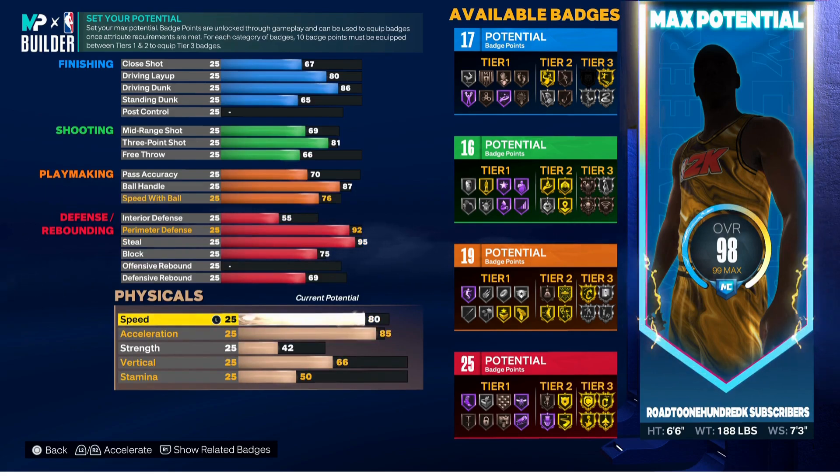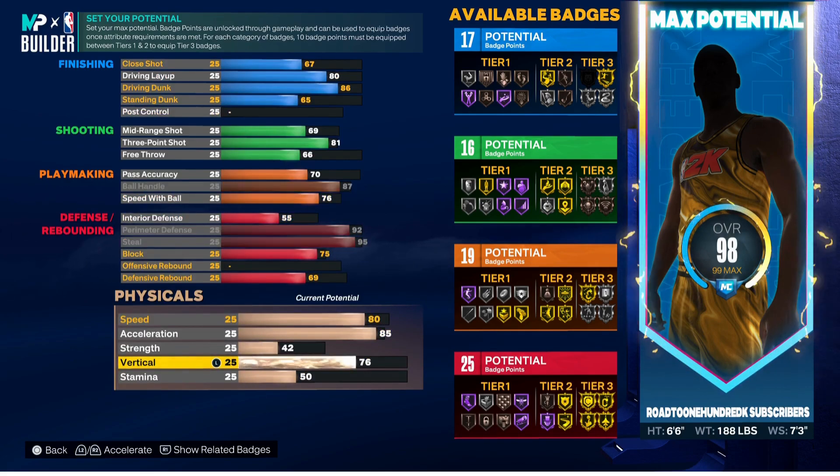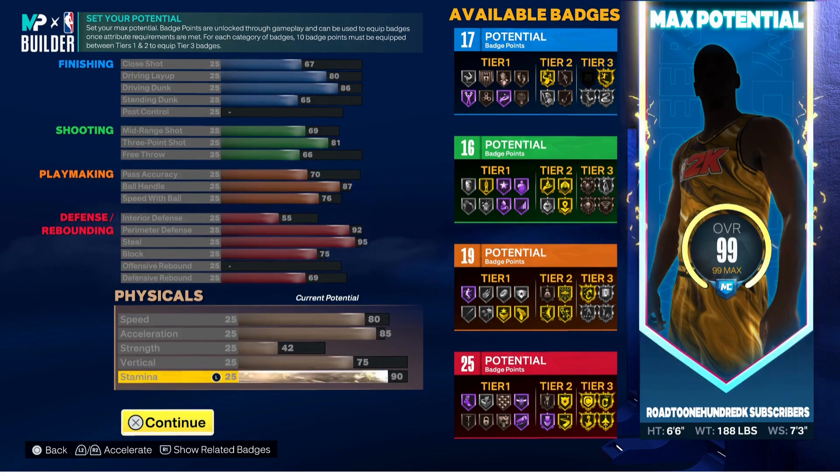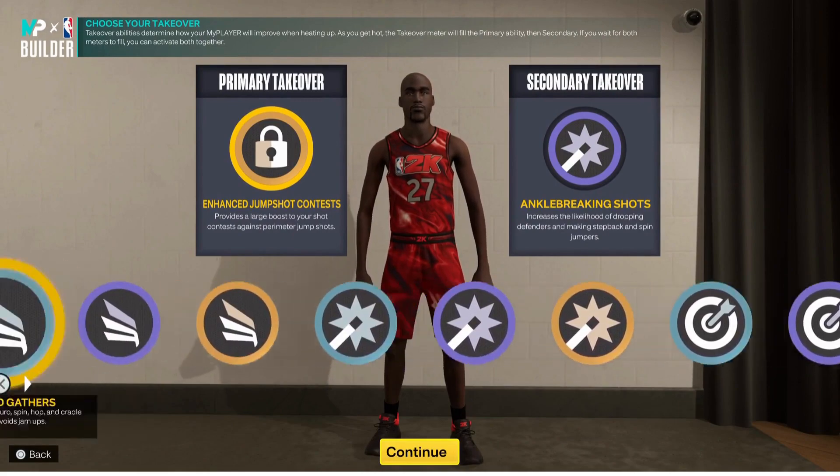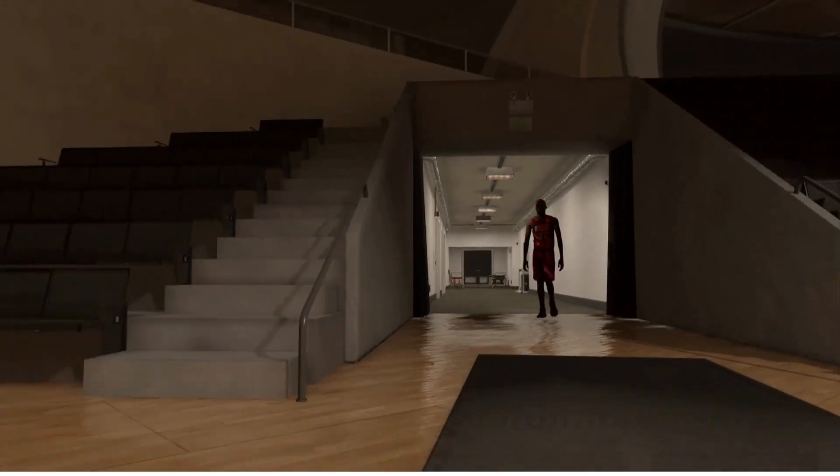Acceleration is at 85, speed is 80, strength 42, vert 75, and the rest goes into stamina. For takeovers we have Big Lock, Sharp Shooting, Shot Creating, and Finishing — not bad. Are you ready? Because guess what — I do not click back.